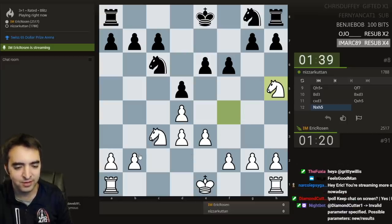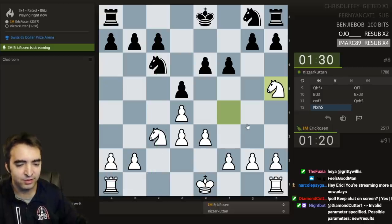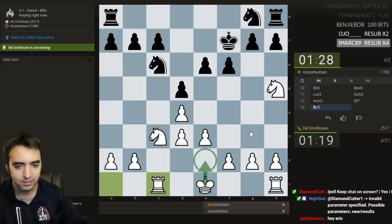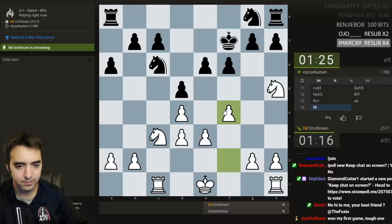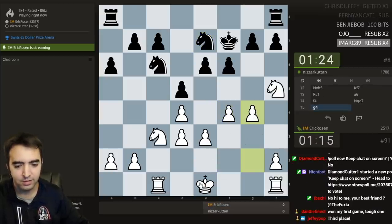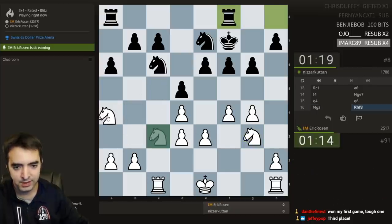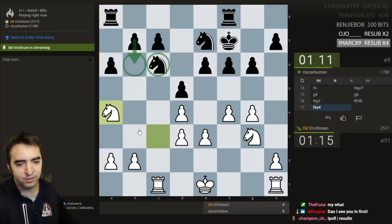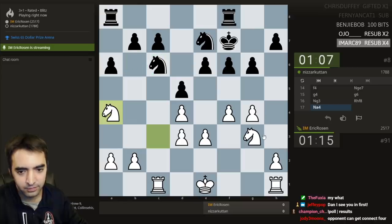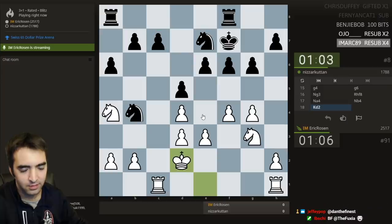It's probably close to balanced here. I want to use the c-file — rook c1, with knight b5 as one of the main ideas. King e2 ideas as well. This is a position where the king is just better in the center to support the pawns, no need to castle. Also some idea of knight a4 to c5 — if black ever plays b6, c6 is a bit more vulnerable. I'll start with king d2 because c7 is hanging, so I'm happy with this trade.